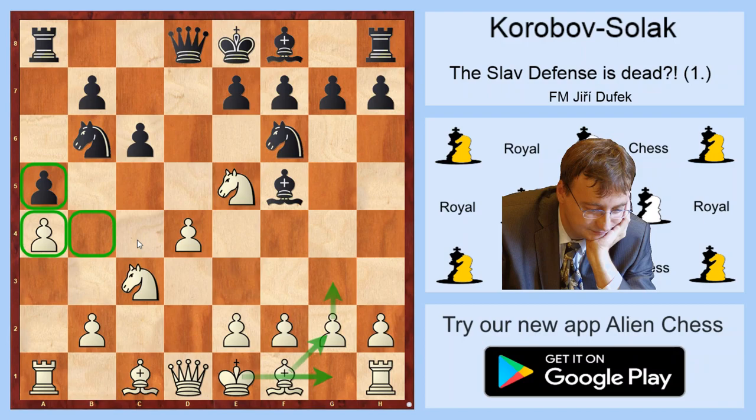But in Korbov vs. Solak, White played a very surprising move — h4 — and raised the basic question: what should Black do with his bishop on f5? In the game he played Nbd7.